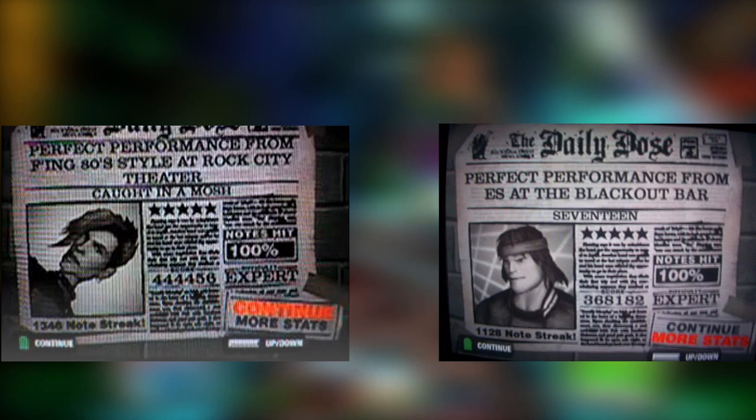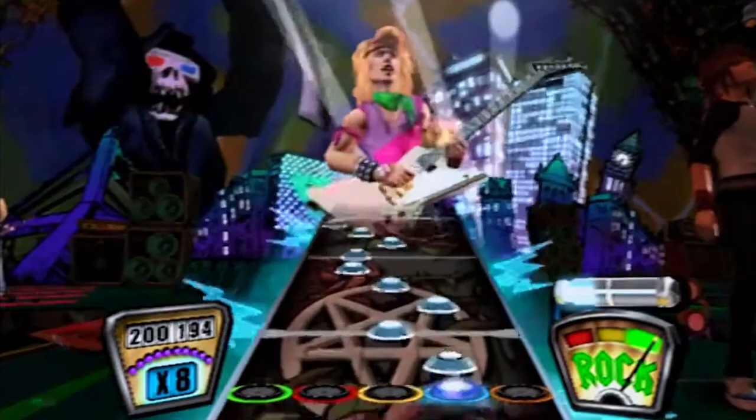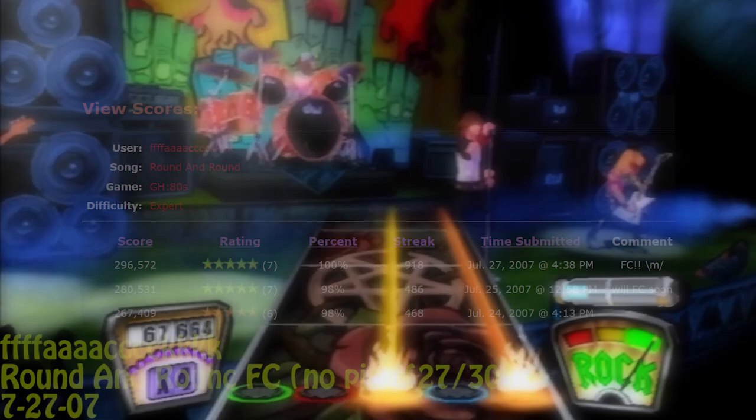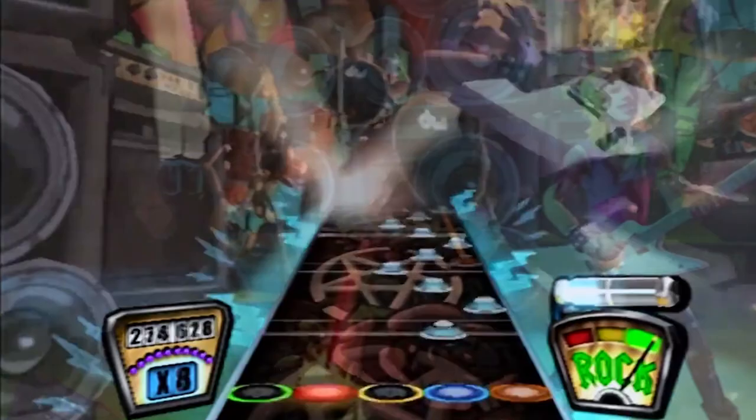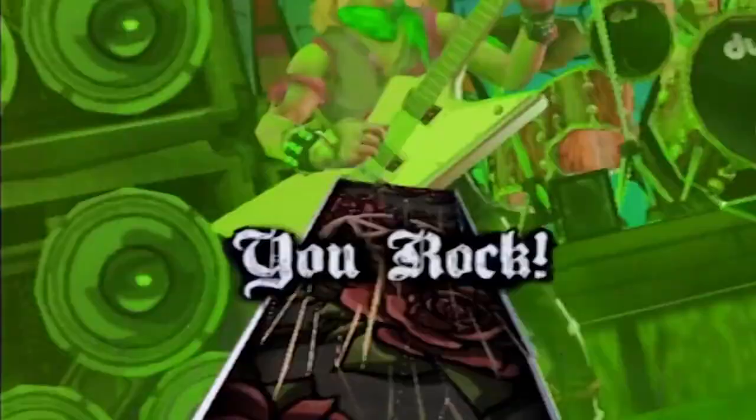The first major FC of the game occurred on the day of release by I Am Chris For Life, FC'ing Play With Me, the last song in the career setlist. Cotton and Mosh and Seventeen saw FC's the very next day by Smokey Prog and ES942, respectively. Cotton and Mosh features chord dexterity and some brief fast soloing, while Seventeen has two 30-second note solo sections requiring strumming precision and zig proficiency. To wrap up July, Round and Round was FC'd by FAQ — a chart with three notably difficult solo sections featuring zigs, zig quad variations, varying note separations, and descending quads.